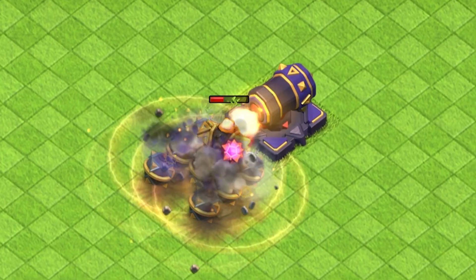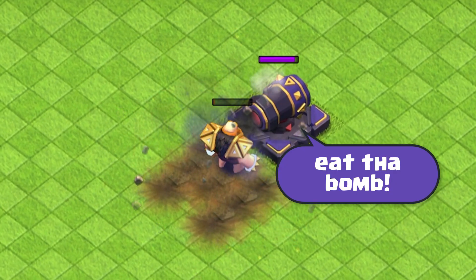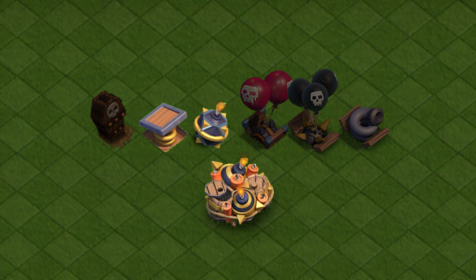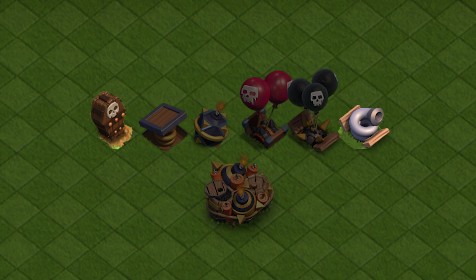Today we're going to explore the age-old question of whether or not traps really matter in Clash of Clans. There are seven types of traps in the game: three ground traps, two air traps, and two hybrid traps.